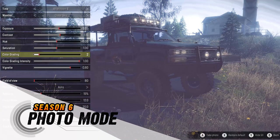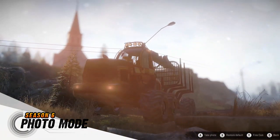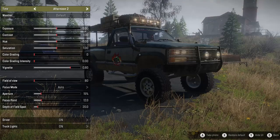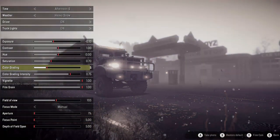Season 6 introduces a brand new photo mode, which grants access to a unique free cam setting. Photo mode allows you to adjust focus, aperture, and bokeh settings, and you can even change the weather and time of day. Experiment and show off your customized trucks and creativity online.